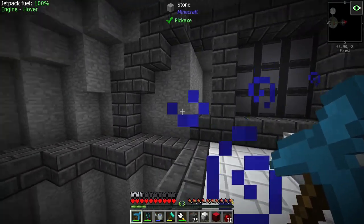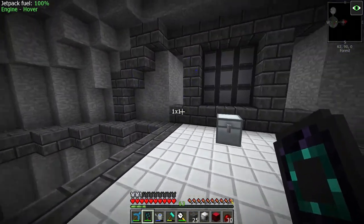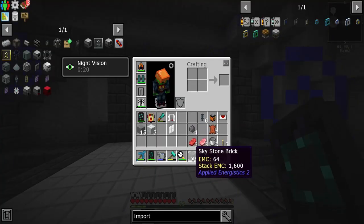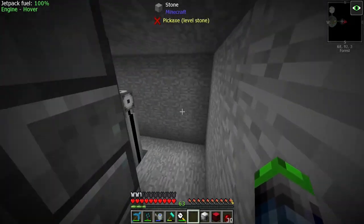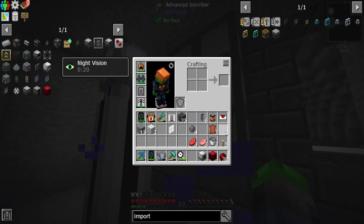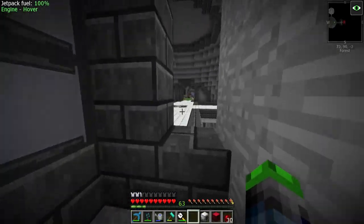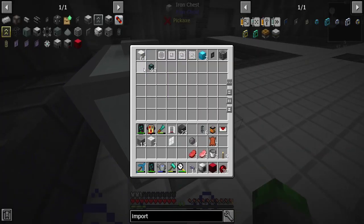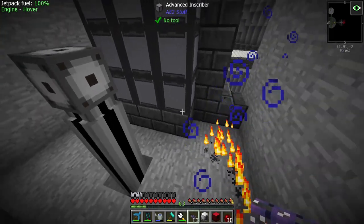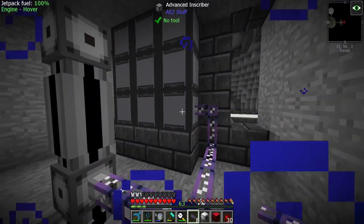Looks great, doesn't it? I freaking love these blocks — in my opinion these are some of the best modded blocks in the game. We might just cut it off here and do something else. Let's get to the back — I've got our ME dense cable back here already because we are overachievers. All we need to do is just connect that with one cable and power all of them. Like this — boom, these all have power now.